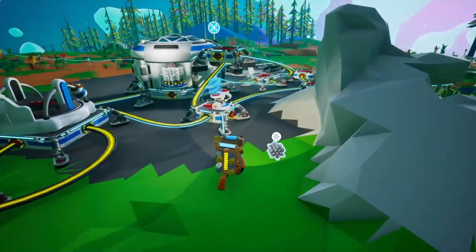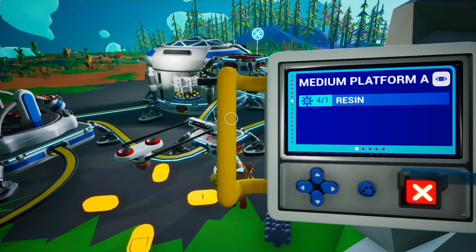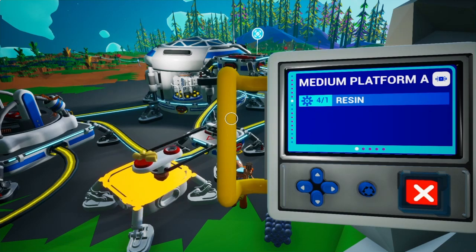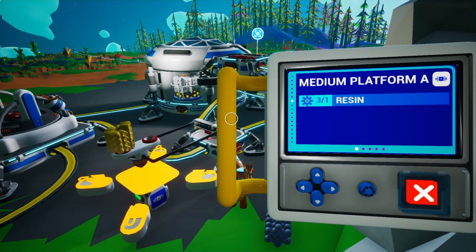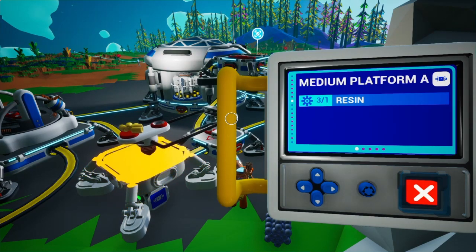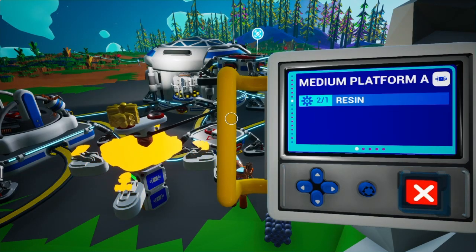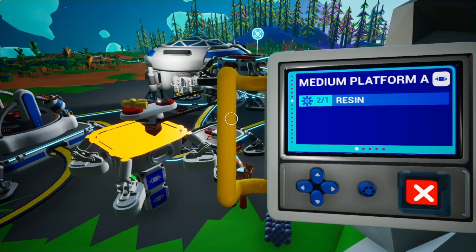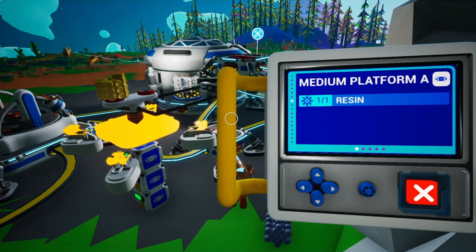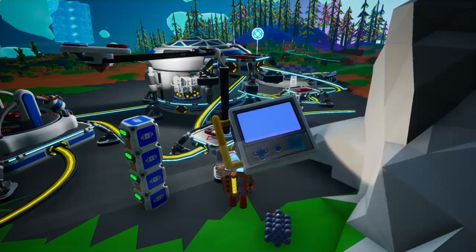We'll have to fix this. So if I craft this medium platform A — I can make four of these because they only require one resin and they stack just perfectly. Wait, that doesn't look right. Isn't this supposed to be like a small printer or something?